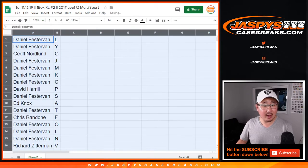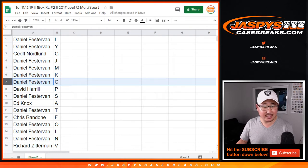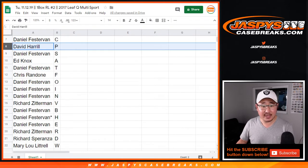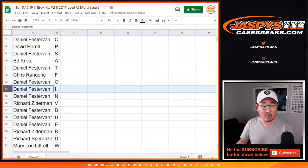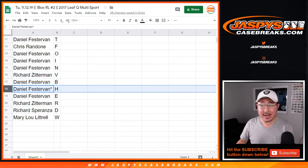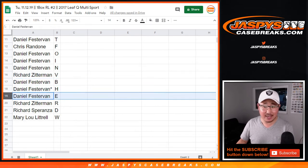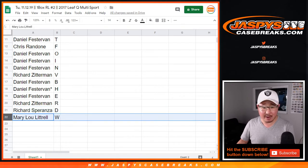Daniel with L and Y, Jeff with G, Daniel J, M, K, C, Big Boys, 007 with P, Daniel with S, Ed with A, Daniel with T, Chris with F, Daniel O, I, N. Richard with V, Daniel with B, H, Last Spot Mojo, E, Richard with R, Richard Z with R, Richard S with D, and Mary with W.